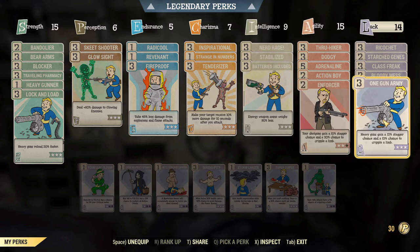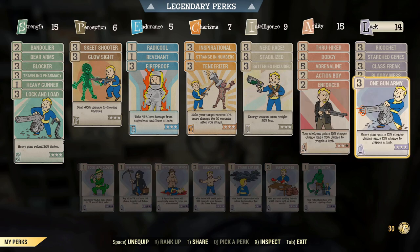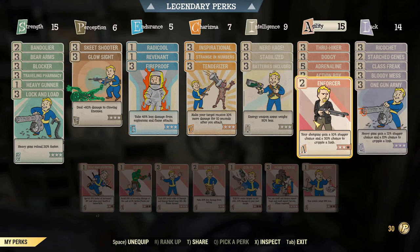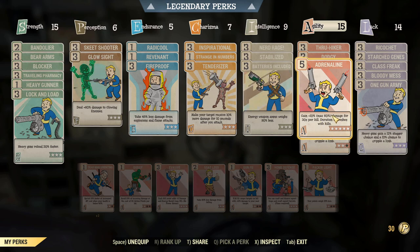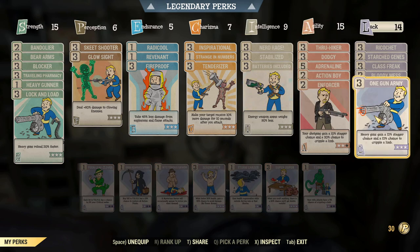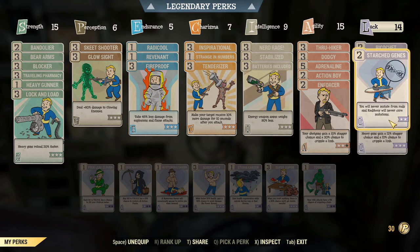I'm using both Enforcer and One Gun Army because I want to stagger and cripple everything. I honestly don't know if they fully stack, but I've got the perk slots for it. I'm not using full rank of Enforcer because of what I also want in the slot. Next is Action Boy, which works really well with Dodgy to stop me taking damage and increase survivability. Then we've got Adrenaline for that big 60 damage boost after killing a bunch of enemies, and Thru-Hiker again for weight management.